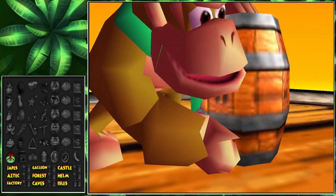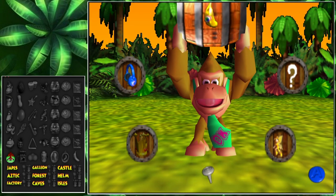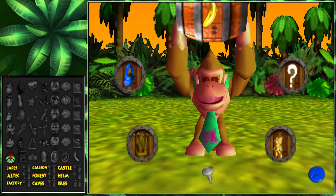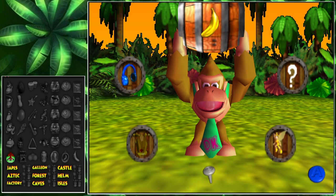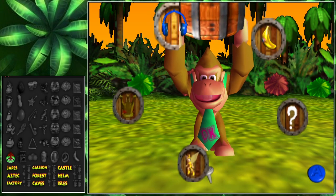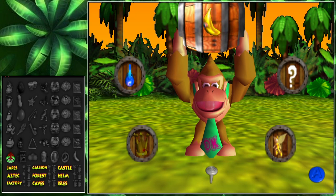Look at DK being all golden like a Super Saiyan and wearing a green tie because he is a green monkey. He goes green. Hopefully the other monkeys go green too. What's up guys? Trevon F here and welcome to a new series I'm doing — Donkey Kong 64 Randomizer.